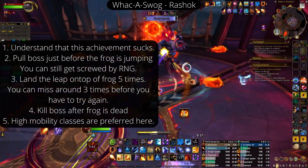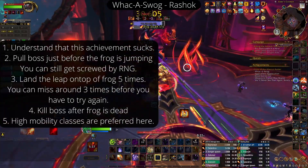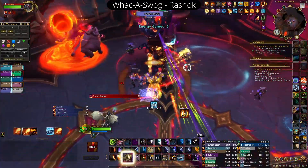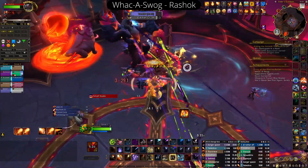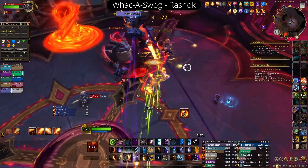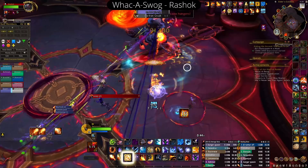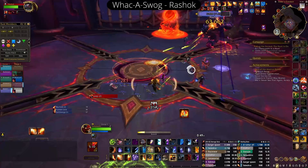I'm going to do my best to explain how we went about it. We found that the best way to get some consistency on getting at least the first leap was to pull the boss just before the frog is jumping. Just about before he's going to jump, you leap — you pull the boss — and then you can get the first leap pretty consistently.